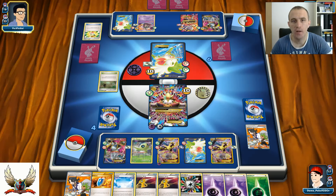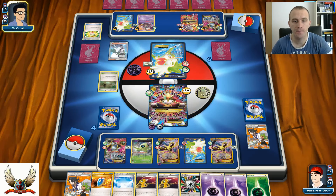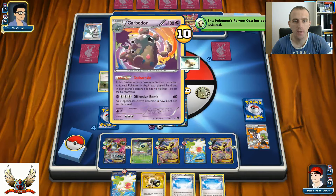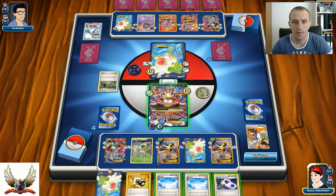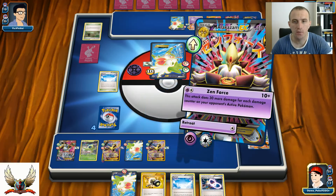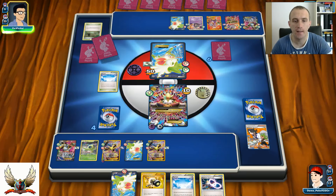I can spread more damage counters on that Shaymin if he doesn't retreat it. But there's an N, so I'm going down to four cards. I'm still kind of confused about Leap Through Time working through Garbodor. There's another Spirit Link and Sky Field - at least I can remove the Stadium with Sky Field. I could use Suppression, but I want to remove his Stadium and use Zen Force for 40 so that Shaymin can be knocked out next turn. Still looking to play Enhanced Hammer.